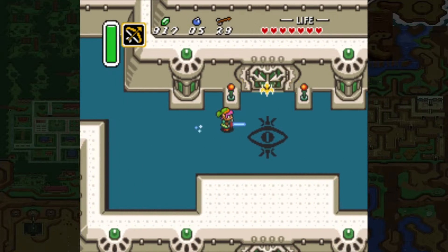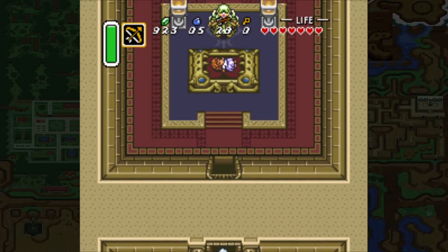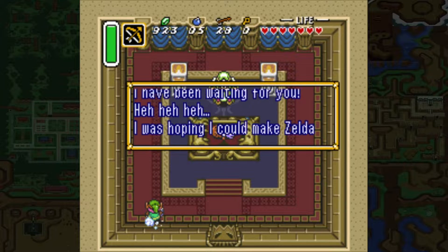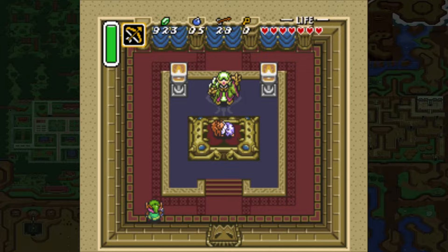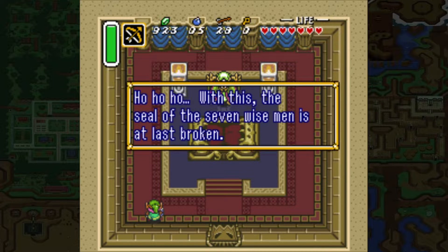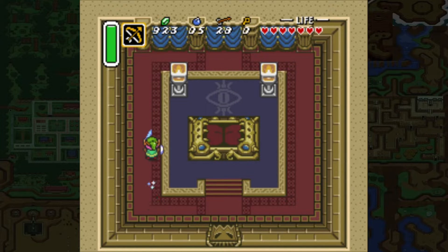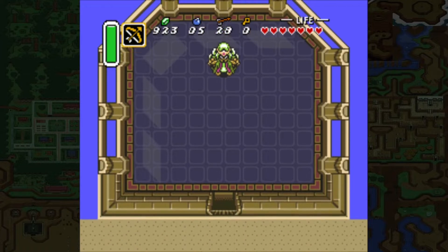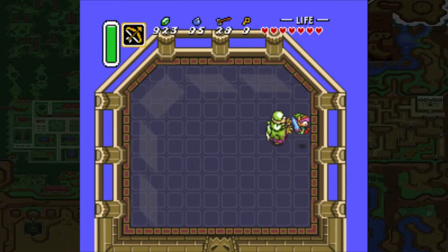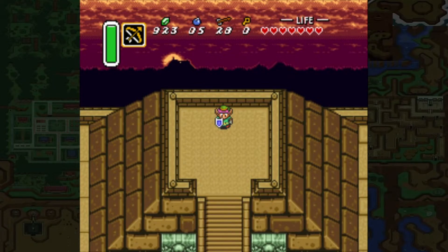Eventually you head back to the castle to confront the evil wizard Agahnim. Upon climbing his tower, you see Zelda on an altar — and she's gone. Agahnim won. You chase him back to his room, fight Agahnim, and upon defeating him he too sends you to the Dark World. Now the adventure has begun once again.